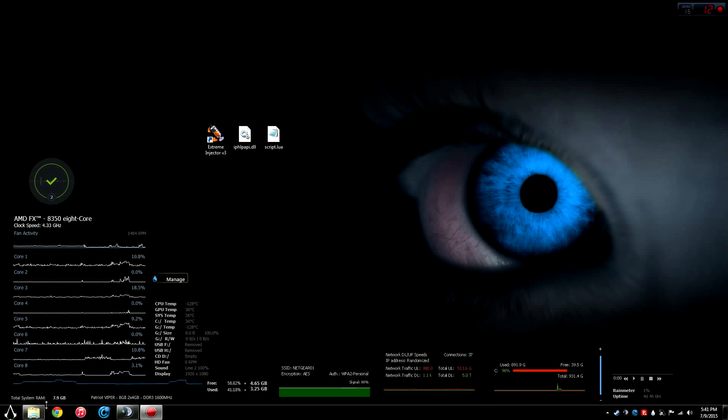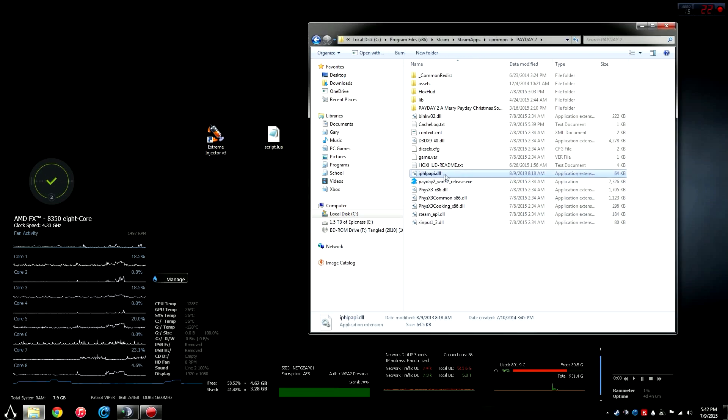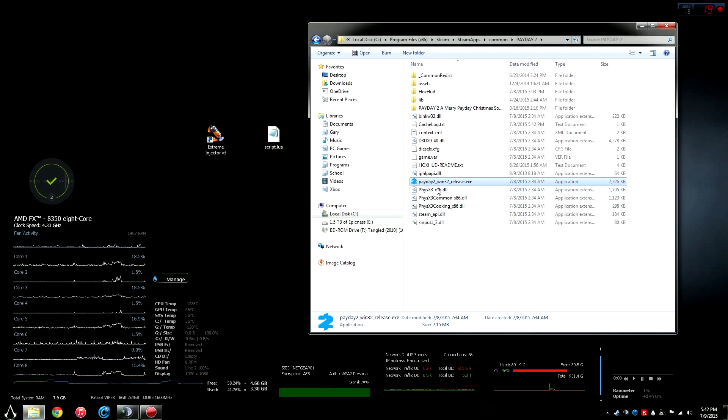The way that they did this was: in order to mod it, you needed this DLL to inject your modded script, and you needed both of these files in the game directory. However, they made it so that Payday 2, when it was launched, if it found this DLL in the game directory, it would return an error message like 'An instance of the application is already running,' or a fatal error, 'Steam needs to be running,' or something like that.